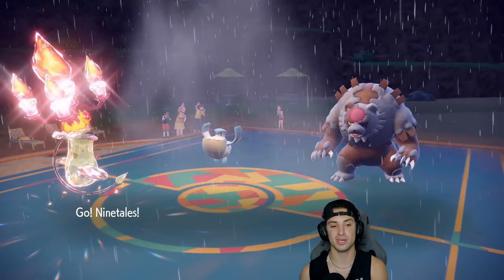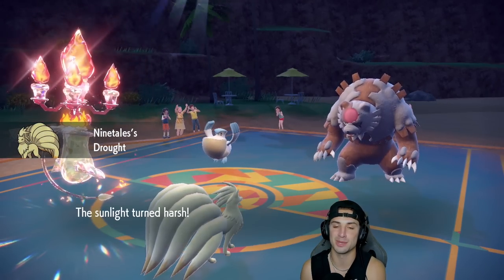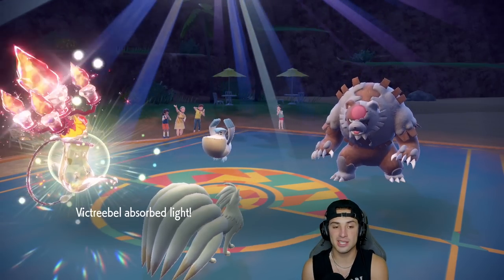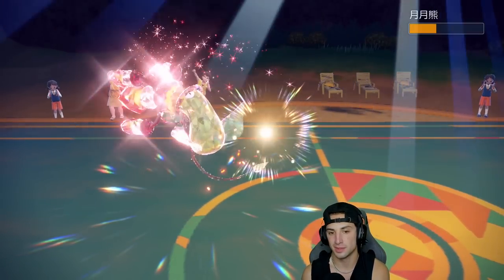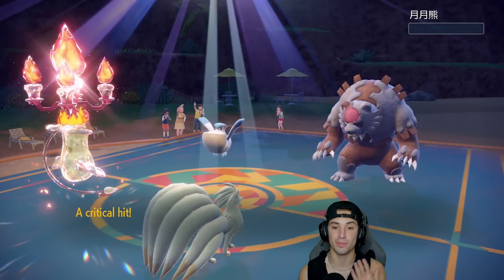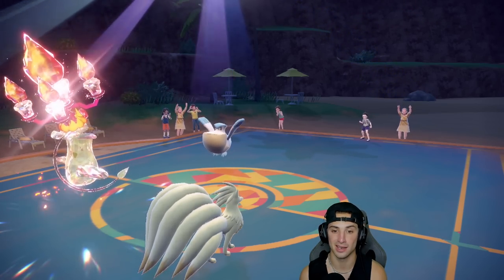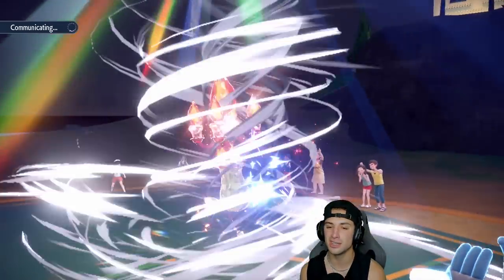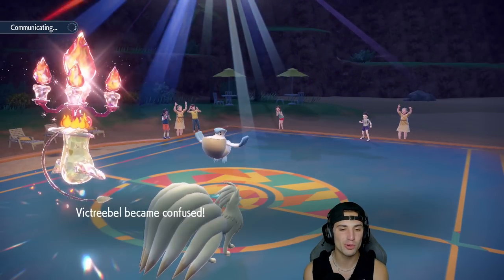If you can win the weather war you're going to win the match. I go into Ninetales, Victreebel doubles up on speed, and a nice Solar Beam takes out Ursaluna — plus-one Ursaluna even! Now Pelipper can't swap out and can't change the weather. There's the Hurricane landing in the sun — kind of annoying — but we soak it decently. Of course we get the confusion from Hurricane.